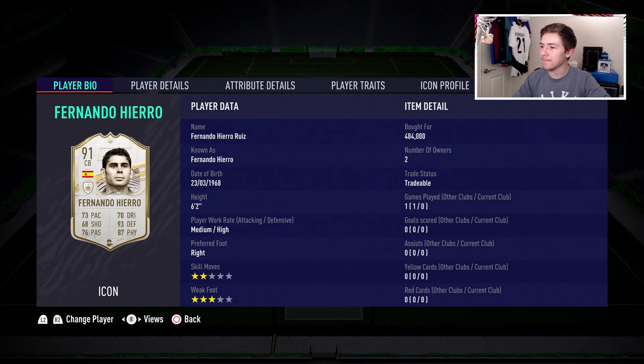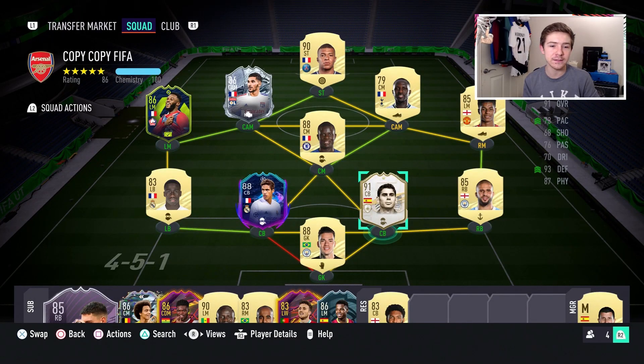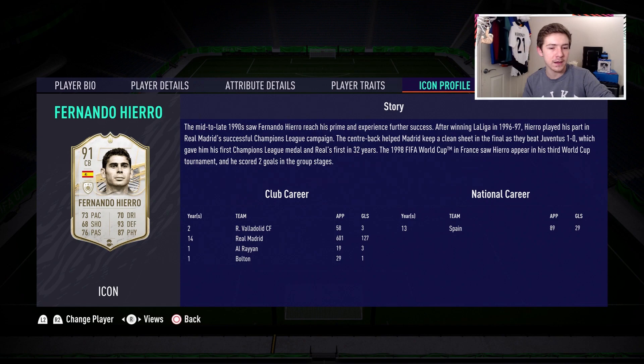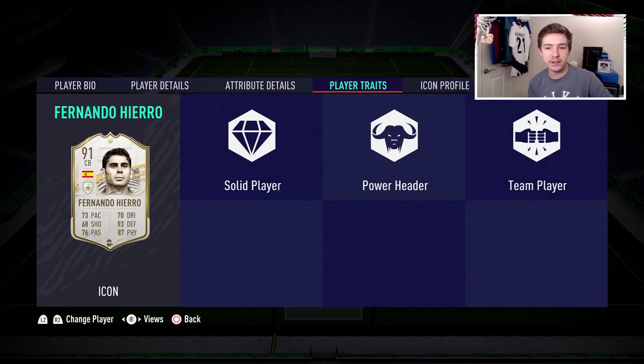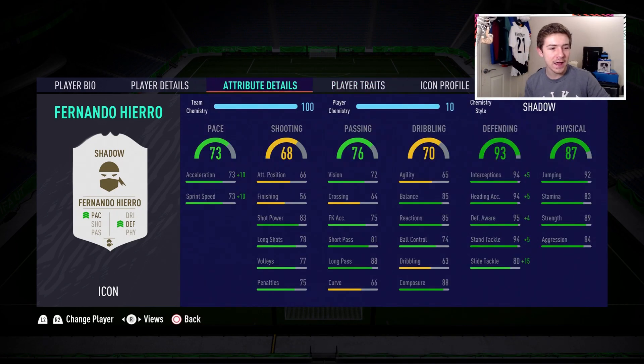This prime icon at the current time on the market costs just under 500,000 coins, so he certainly does not come cheap. But it is an icon and does have a very solid-looking card, and in the past I have really enjoyed this guy's items. So I am expecting this card to be pretty good. Medium-high work rates, six foot two height, two-star weak foot, two-star skill moves. For player traits we've got team player, power header, and solid player.